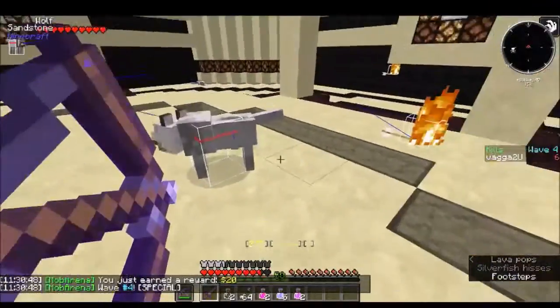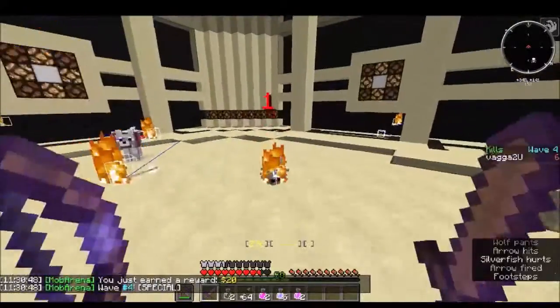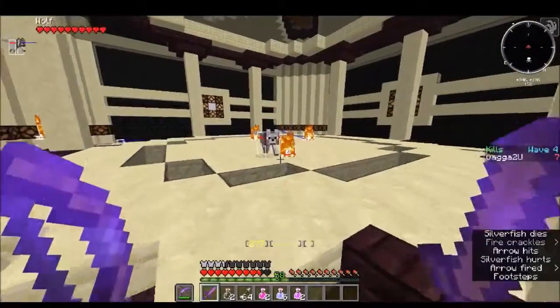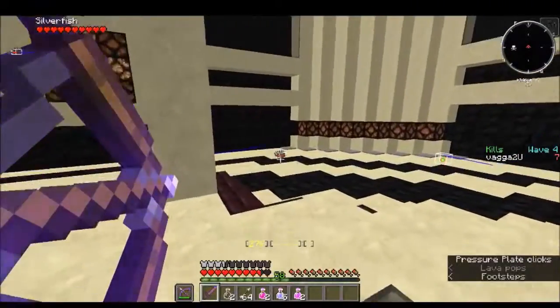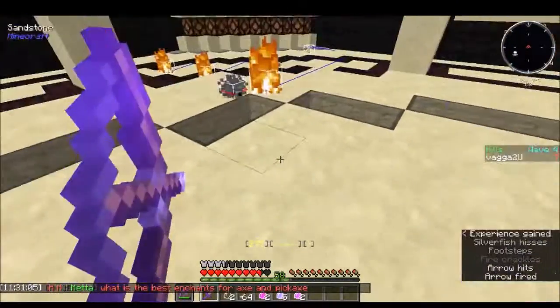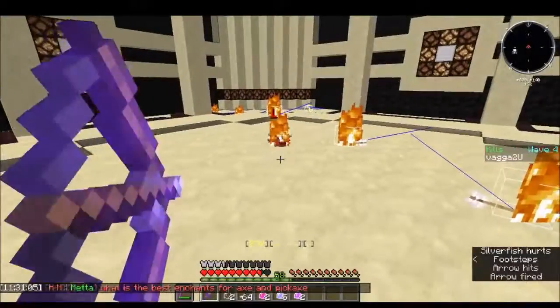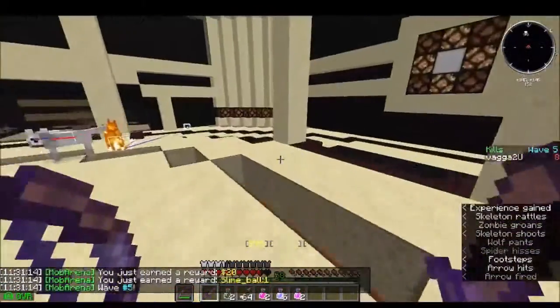Silverfish — so this is a special round. It'll be either silverfish or charged creepers. Archer is really good against charged creepers but useless against pretty much everything else. Archer is really for people like me who are bad at PvP. Now we get to Swarm, I believe.